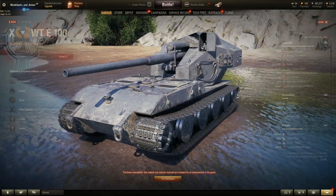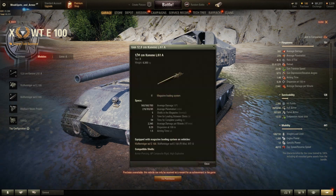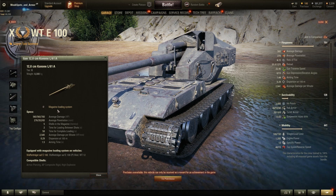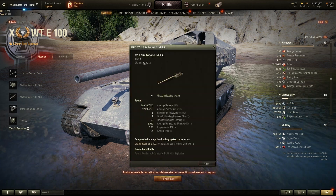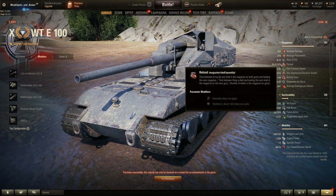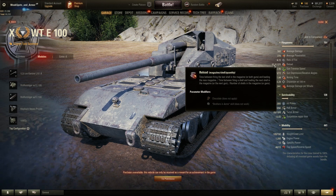First, let's talk about the crew: commander, gunner, driver, radio operator, and two loaders. Now the gun — we have a 128mm caliber gun with an autoloading system. The alpha damage is 560, which is really amazing, and HE hits for 700. We have five shots in the magazine, with an inter-shot reload of 2 seconds, and reloading the whole magazine takes 55 seconds.